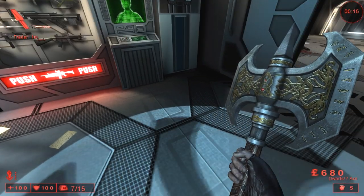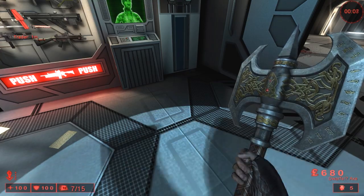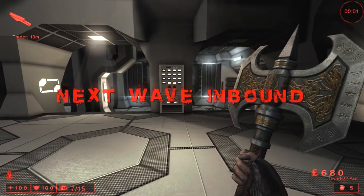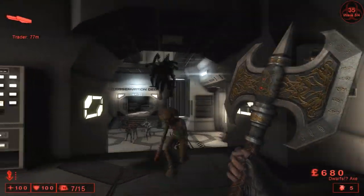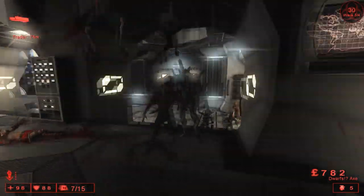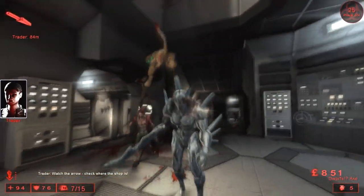They complain about everything being overpowered and then they nerf it to the point of it not being usable — the M99 especially, which is very frustrating. But we're talking about the axe. This thing seems overpowered, but honestly it's not. I'm going to make it look overpowered because I'm only playing this on normal difficulty solo, so everything's pretty easy to kill. But you can see the physical effect this weapon has when you hit things — they just go flying, and it is very very amusing. If you don't kill them, you'll send them backward and give yourself some space.